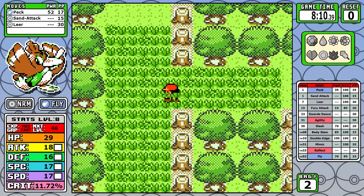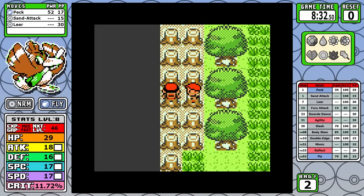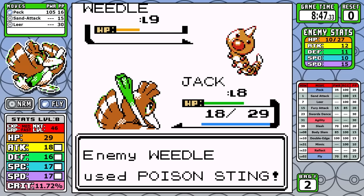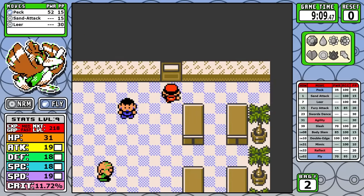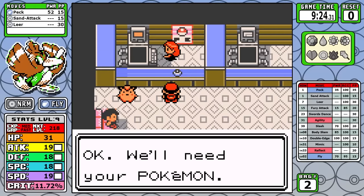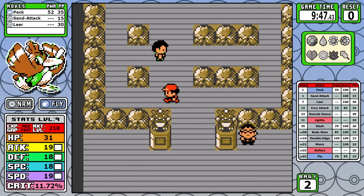You might be wondering that if I had to skip trainers already and Farfetch'd is pretty paper thin in defense, that Brock would be a nightmare, and you're not wrong. There was a point in testing where I almost swapped to the Yellow version, but I kept refining the strats in Red and Blue, and level 9 is ultimately where we ended up compromising to the point where it's actually possible. So without further ado, let's take a look at the rock-solid Pokemon Trainer and go over a few details.